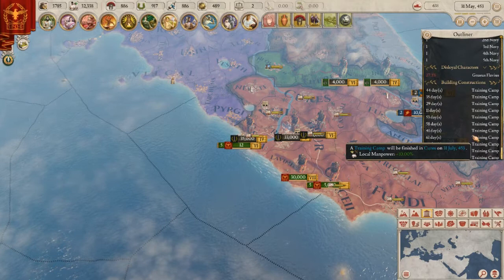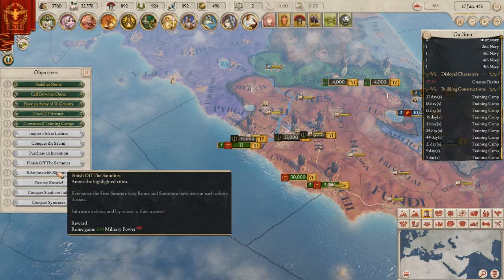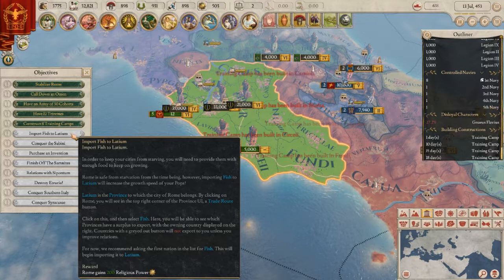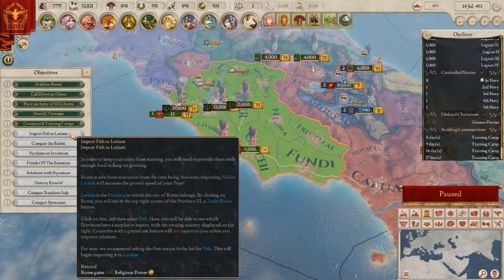We've got all the buildings queued and we've already completed that objective — we overdid it. Next is to import fish to Leicetium in order to keep cities from starving and to increase pop growth speed. Leicetium is the province to which the city of Rome belongs. Clicking on Rome you'll see a trade route button in the top right corner of the province UI.